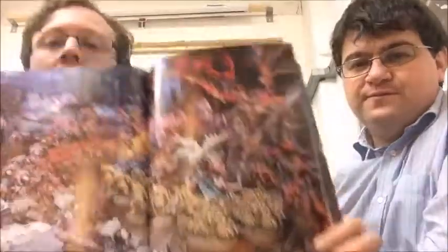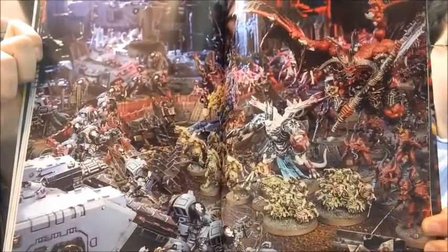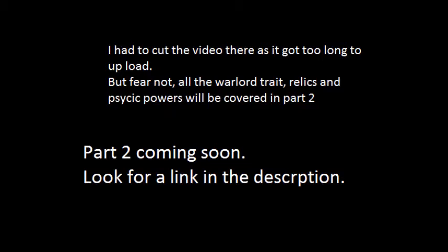There's some nice book art of Space Wolves fighting demons before moving on to the warlord traits section — four tables, one for each Chaos god. Unfortunately the video got too long at this point and had to be split into two parts. Part two will cover the relics, psychic powers, and warlord traits.